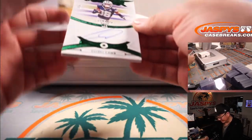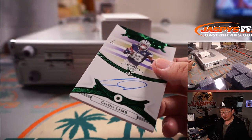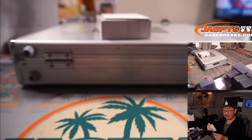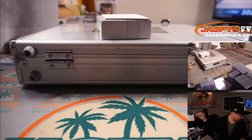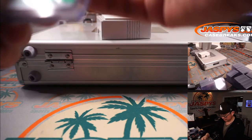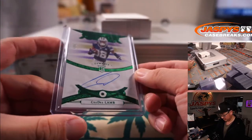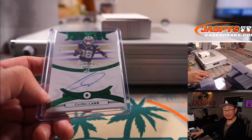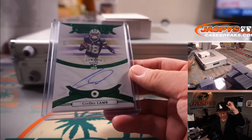And we have a CeeDee Lamb, one out of five Emeralds. Dallas is a number block team, part of that Dallas-Pittsburgh-Washington Football Team group. Dallas one is Matthew. And out of five and under, the train whistle. All aboard the Big Hit Express! Boop boop.